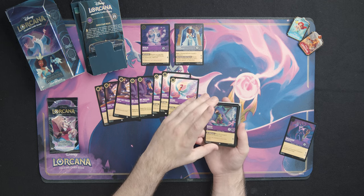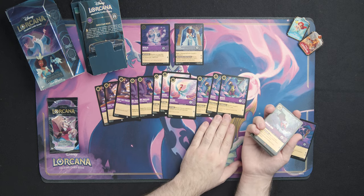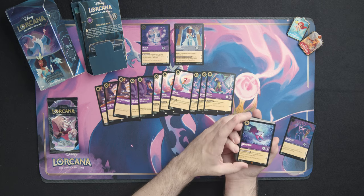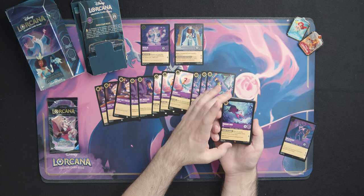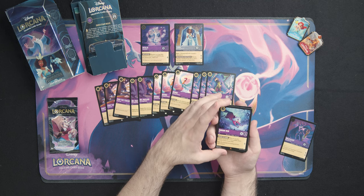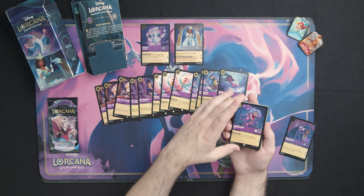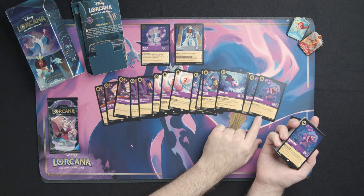We've got Kuzco, the Wanted Llama — three of him, and this is a pretty decent common card because when this character is banished you can draw a card. So whenever somebody challenges him and gets rid of him you get draw support. We've got our first rare card, Fox Madam Mim — when you play this character you must banish her or return another chosen character of yours to your hand, and she has Rush. The thing with Madam Mim is when you play her you have to put somebody back in your hand. We've also got Madam Mim Snake — very similar ability, not the rare version, she doesn't have Rush and is not as strong, but we do have three of her.